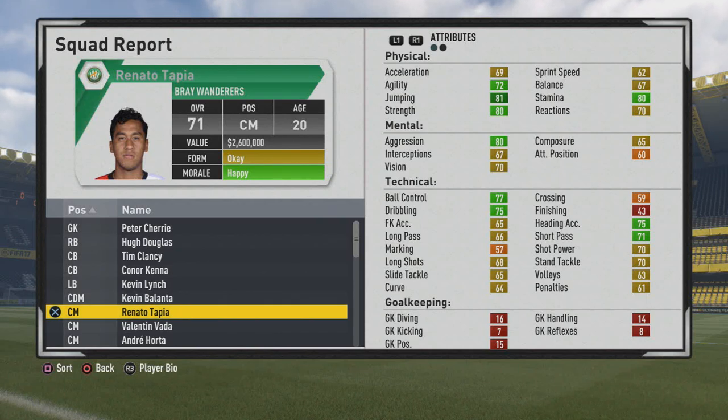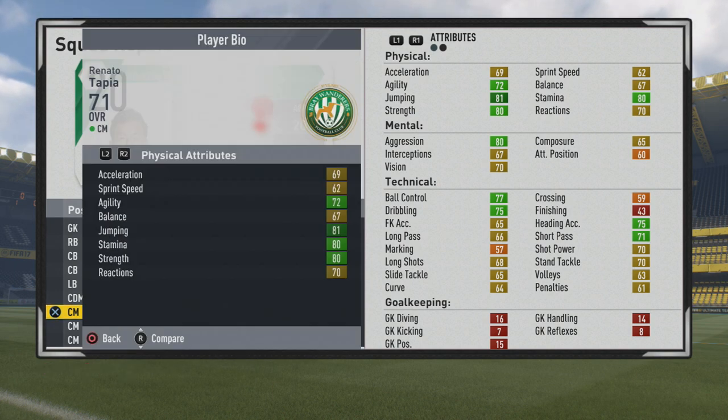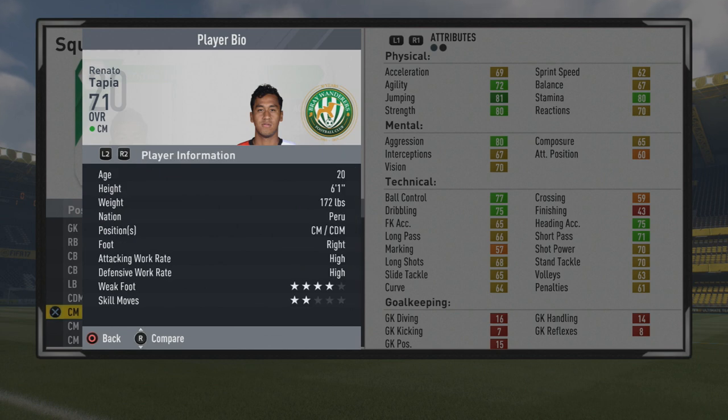Welcome to this player go test for a team. Look at Ronaldo Tapia, the 20-year-old center mid. He's a 71 overall with some really nice stats physically, mentally, and technically from the start — a pretty well-rounded center mid. You can see he has high work rates, and he's six foot one as well.